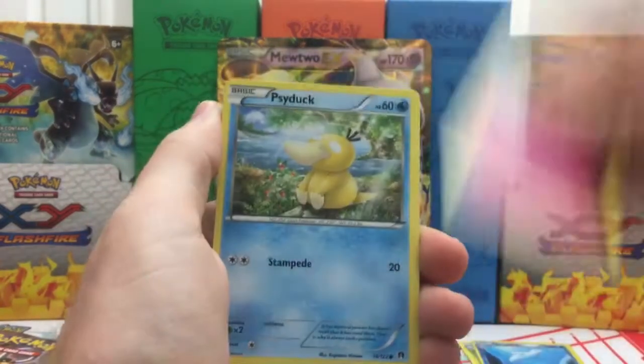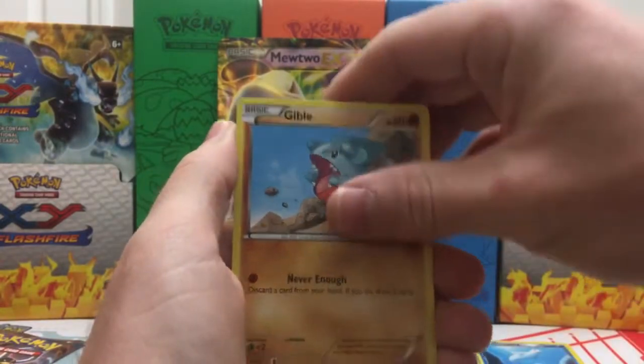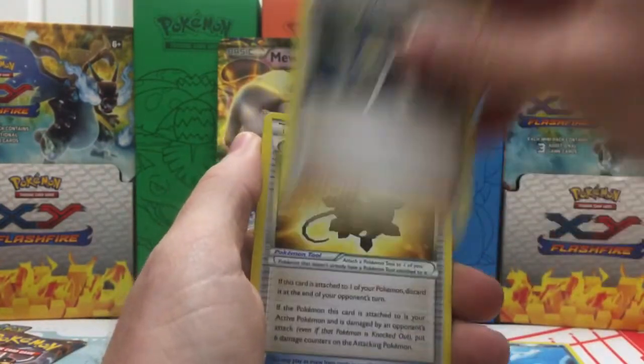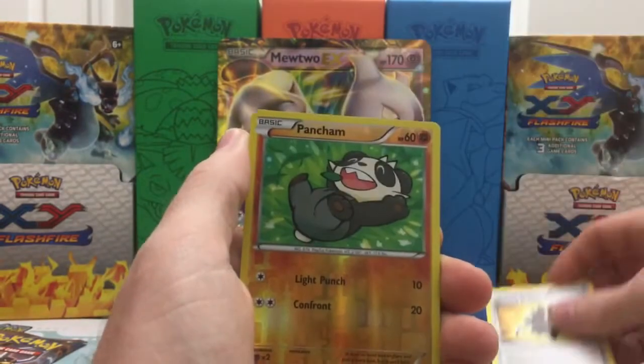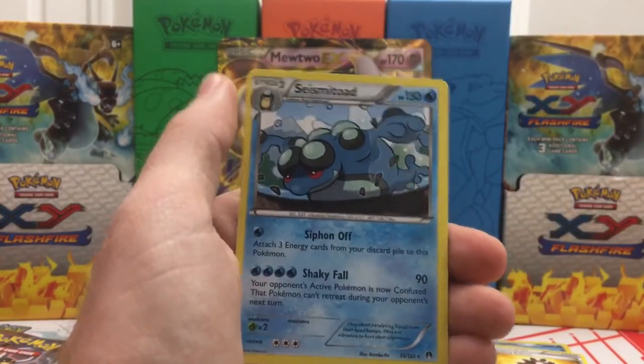From Breakpoint we have a Clefairy, Psyduck, Phantom, Glammeow, Gible, Gyarados Spirit Link, Professor Sycamore, Bursting Balloon, Pancham as our Reverse Holo, and our Rare is a Seismitoad Regular Rare.